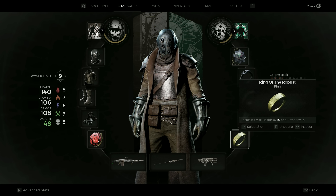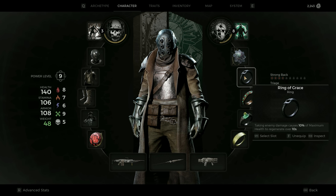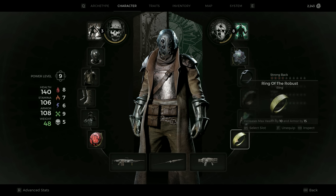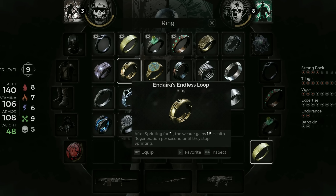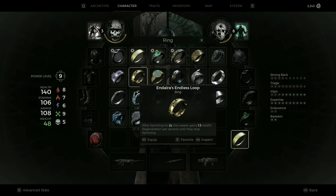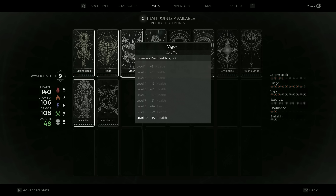That last ring slot is also flexible — you can use whatever you want there. The crucial parts are the Ring of Grace and the Indignant Fetish amulet. Another ring I use from time to time is Endyra's Endless Loop, which is an excellent ring for this build and will regenerate health as long as you are sprinting, making it very easy to get back to full health between fights. But if you feel overall tanky enough, you can also switch to a damage-enhancing option.